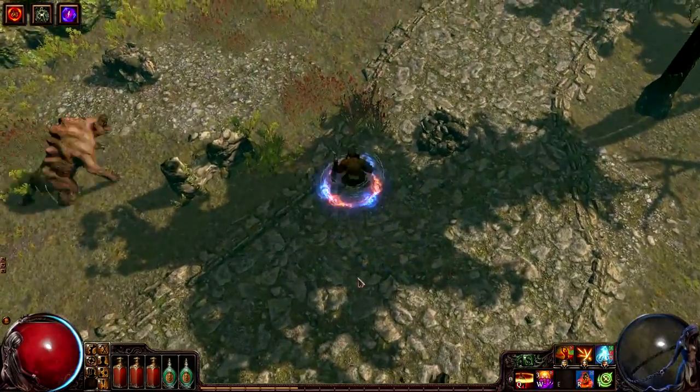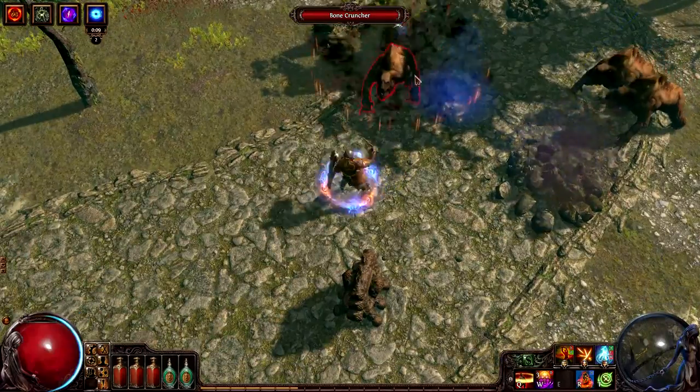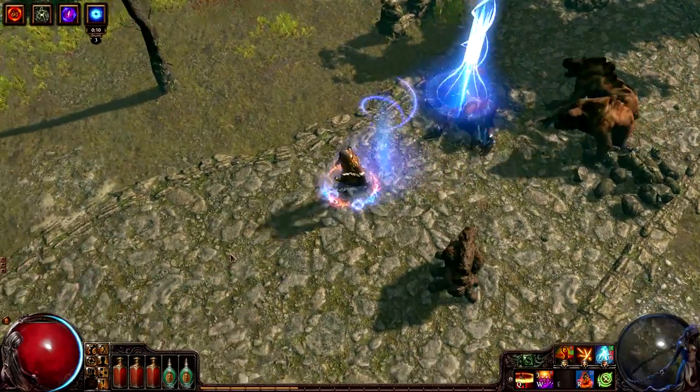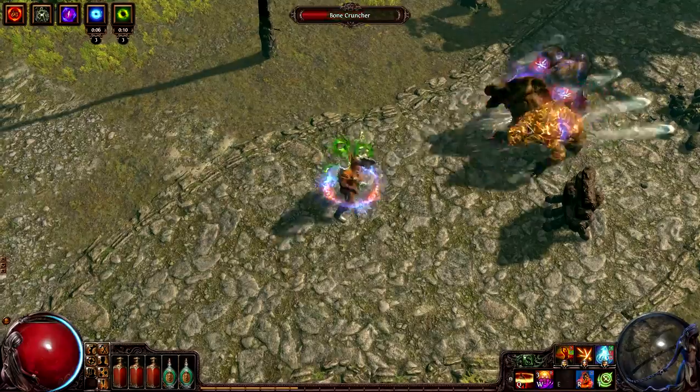Hi, I'm Chris Wilson from Grinding Gear Games. Each week we release a video showcasing an interesting Path of Exile character build that has been submitted by a player. This is the 8th video in the series, and demonstrates a level 67 wand marauder called Gift.